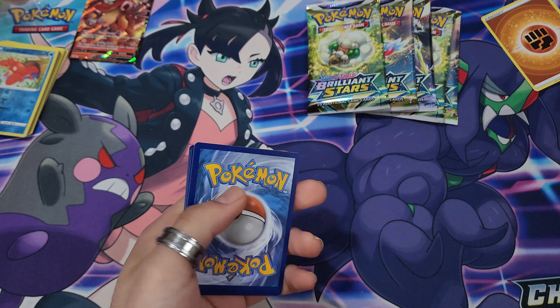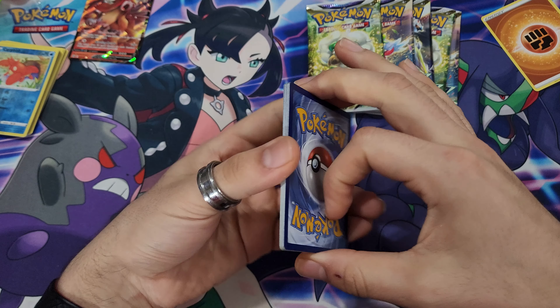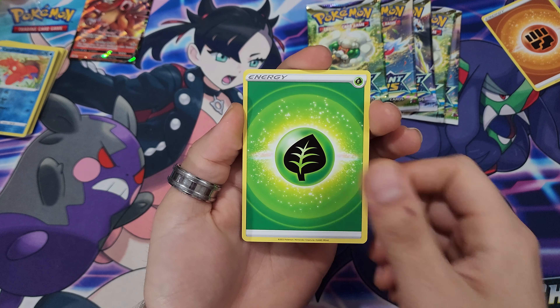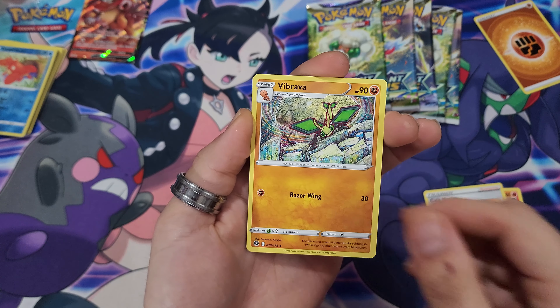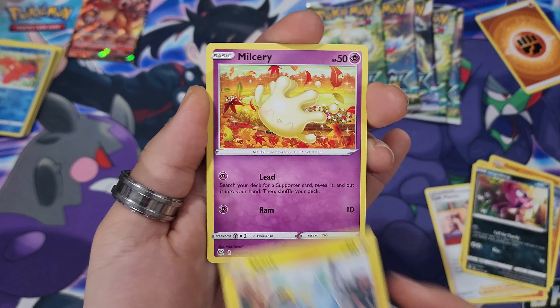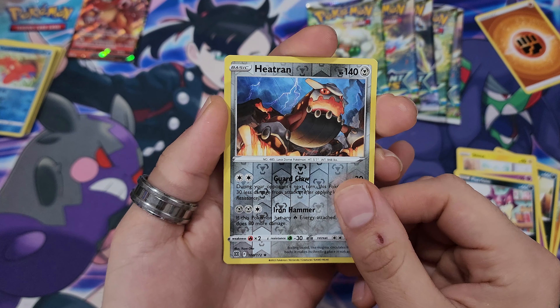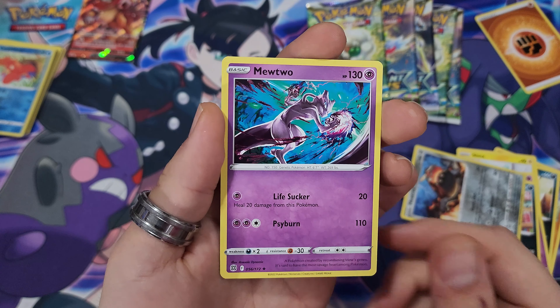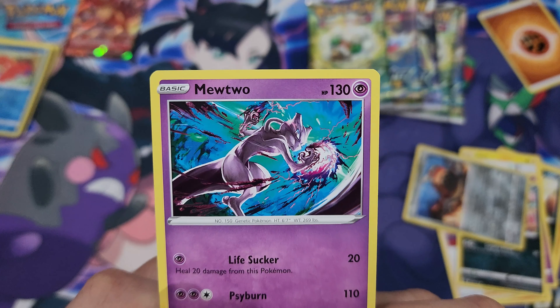Carablast, Corphish, Entei V — nice! Already got this one but it is beautiful regardless. Also if you haven't noticed, I switched back to the Marnie mat. I was missing it. The celebration one was nice, but for some reason I really like this one a lot more — the vivid colors I think is what gets me.